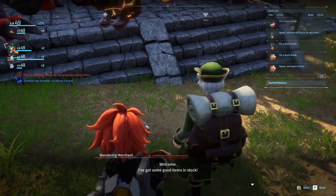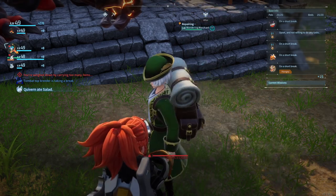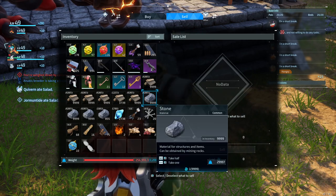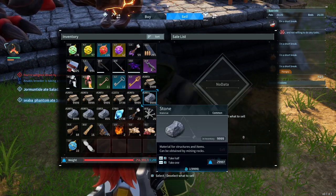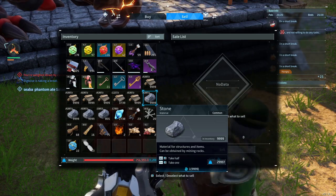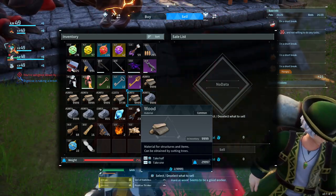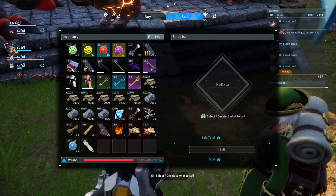Before you talk to them, load up your inventory with extra resources that you don't need. Because if your bases are anything like mine and you use, especially in my case, Anubis — you're going to have tons of extra stone. And if you use Blazamut, he's like an insane logger, so you build up tons of wood and stone reserves.